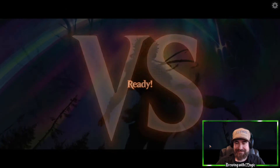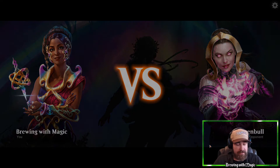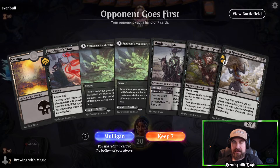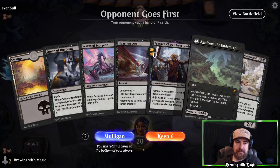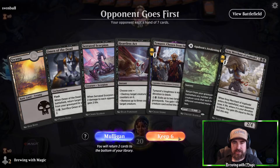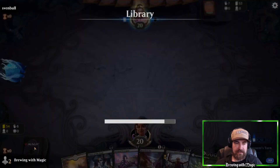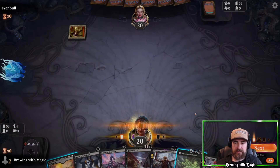Next opponent — Svembull, or whatever the name is. We have three lands but two of them are Agadeem's Awakening, plus Blood Chief's Thirst, Murderous Rider, Rankle, and Grey Merchant. This isn't fast enough — we go second. Let's mulligan. Much better hand with one real land and the Agadeems. We'll hope to get into some more shenanigans later and keep this six, shipping Gary back into the deck.